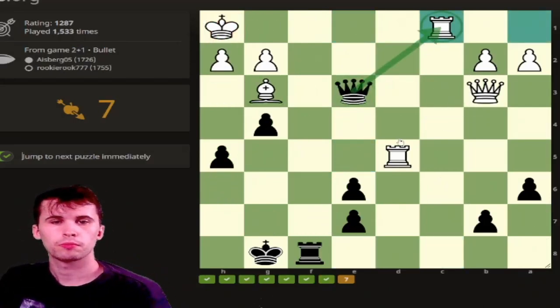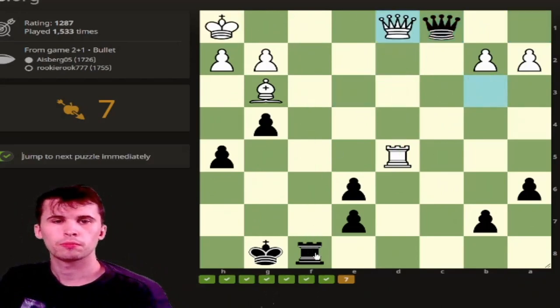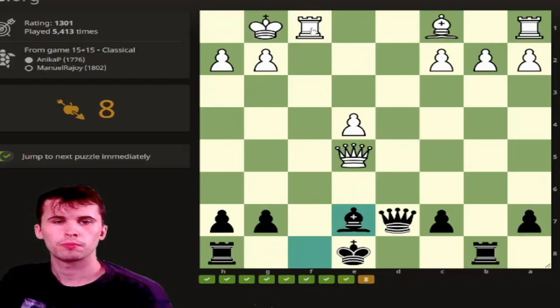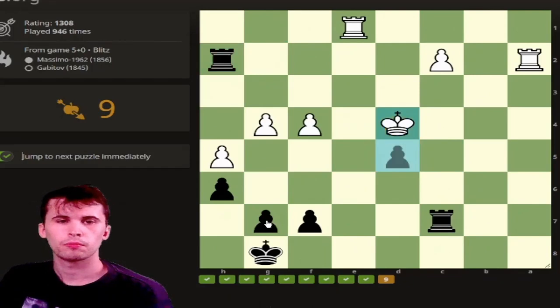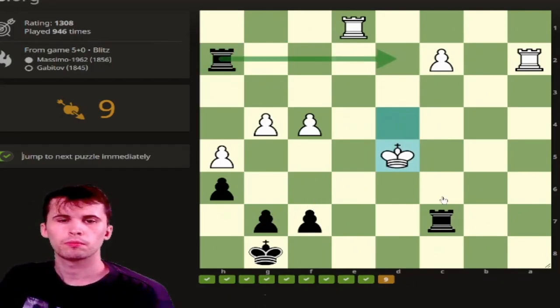I enjoy making this because it's a little bit easier and it's also good for my chess. If you follow along, maybe it could be good for your chess as well. Nice little important move — Rook f1. We've been doing a lot of these puzzles in the Facebook group Understanding Chess, so I'll leave a link above if you want to join. It has over 800 members now.